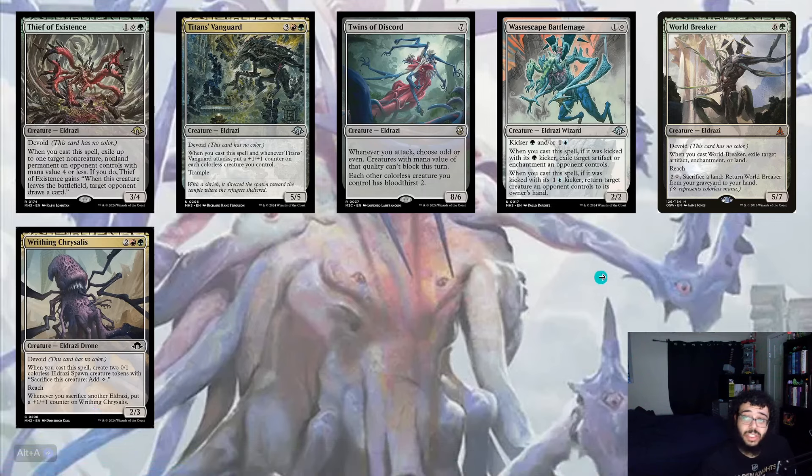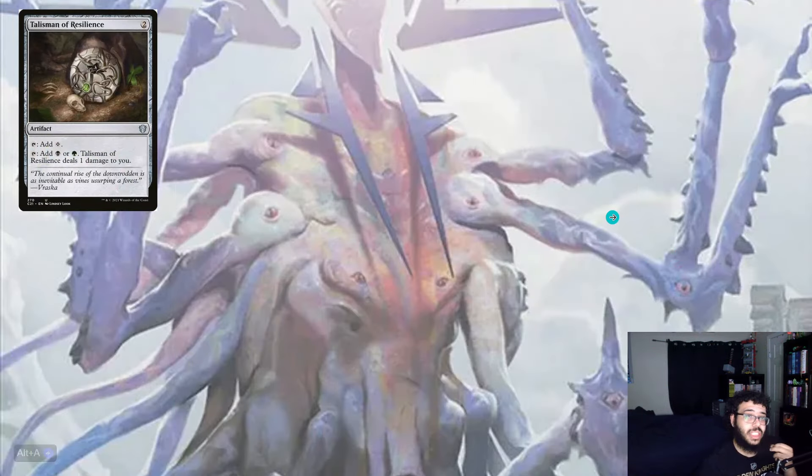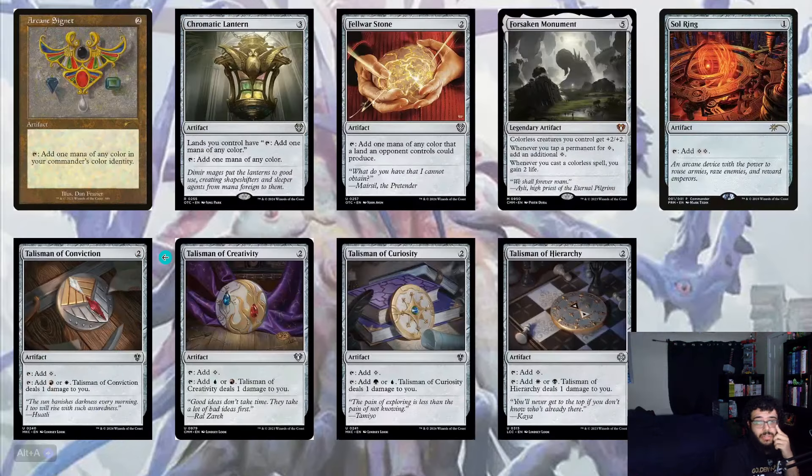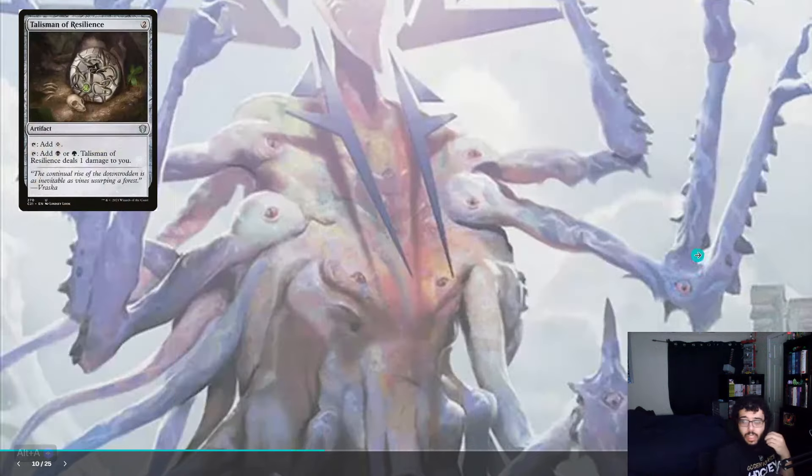Those are all 33 creatures. Now let's look at the 10 artifacts, which are all mana artifacts: Arcane Signet, Chromatic Lantern, Fellwar Stone, Forsaken Monument, Sol Ring, Talisman of Conviction, Talisman of Creativity, Talisman of Curiosity, Talisman of Hierarchy, and Talisman of Resilience. You could change these up. The major ones you need are Sol Ring, Chromatic Lantern, Arcane Signet, Fellwar Stone, and the Talismans because they produce Wastes. You can't play an Eldrazi deck without Forsaken Monument.